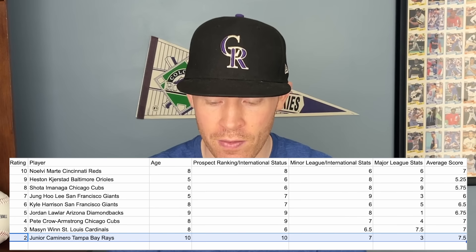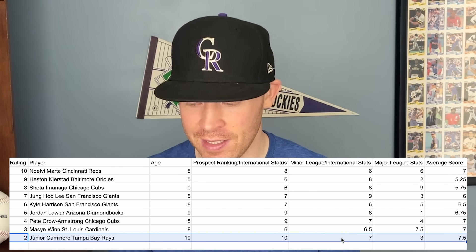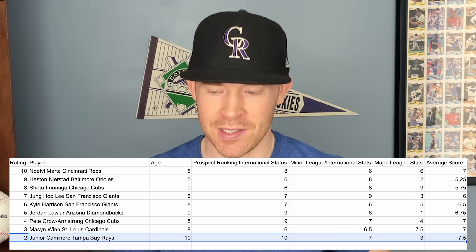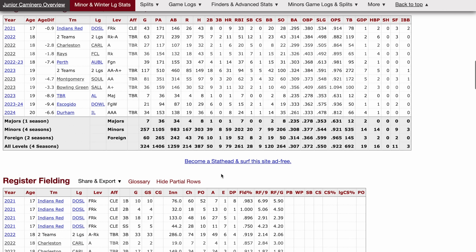At number 2 we have Junior Caminero for the Tampa Bay Rays. He is 20 years old, which is crazy, and a top 10 prospect. He's been good — above average — in the minor leagues with a score of seven. He hasn't been in the big leagues this year and has been held down. In AAA he has a .261 average with an .812 OPS, which is really good considering he's 20 — about 6.6 years younger than the average AAA player. His overall career minor league line shows a .921 OPS and .308 average. Junior Caminero is probably the most highly touted player on this checklist from a prospect perspective.